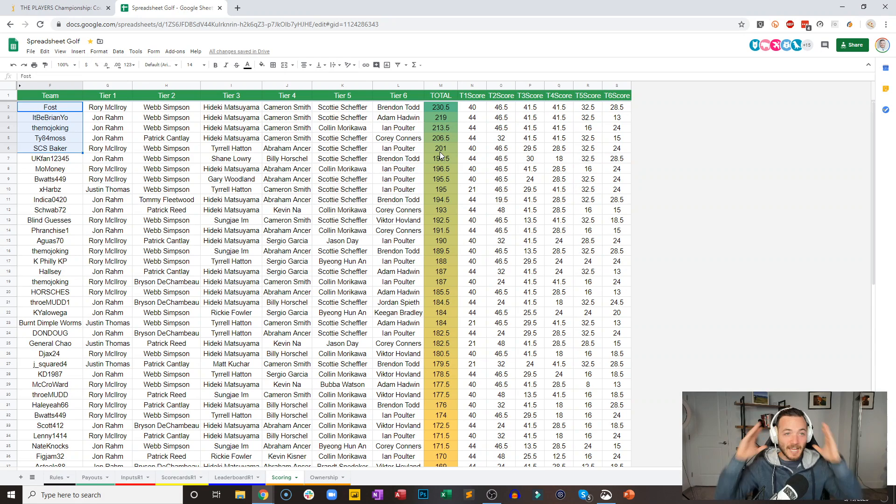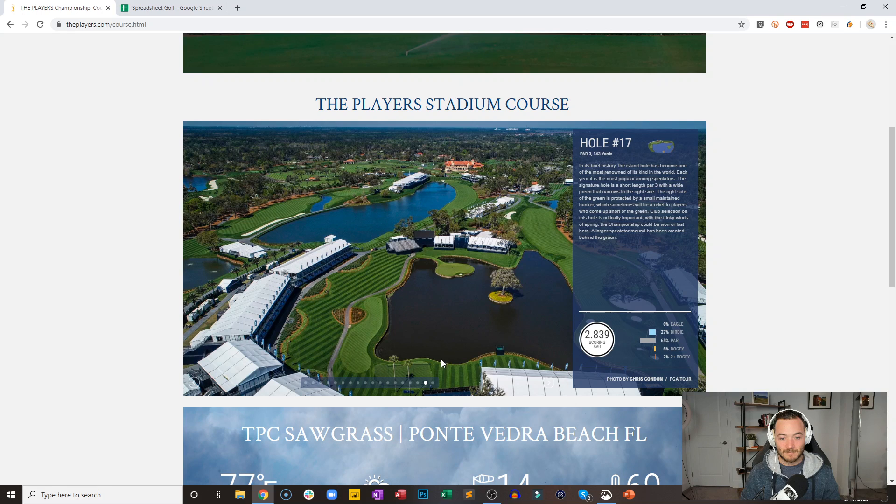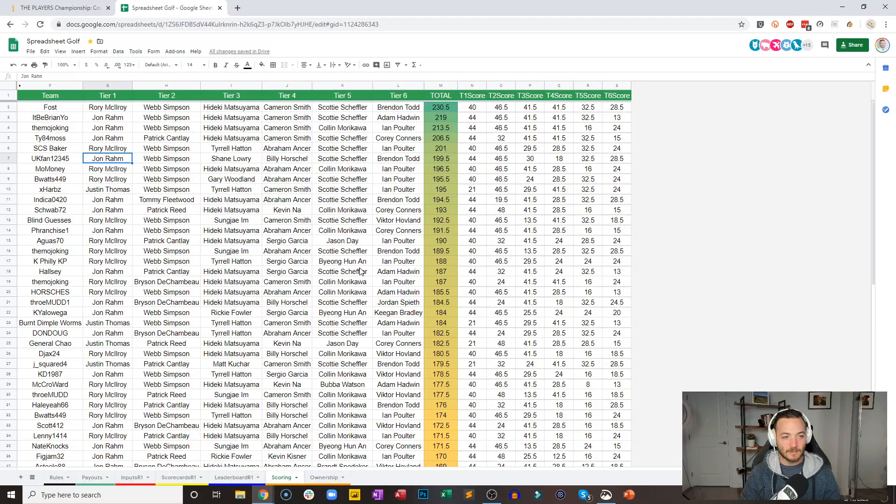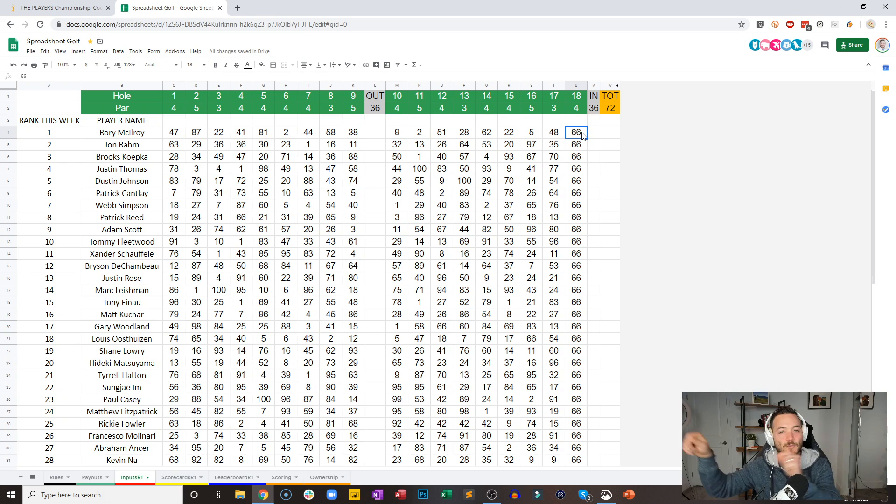We are going to head to 18 — a par four. There is certainly trouble lurking all the way down the left-hand side. You got to decide how much you want to bite off. There are trees and mulch — you can be in prison if you hit it too far right. This hole can certainly make or break a golfer and we have a lot to determine here. I'm going to now simulate the 18th and final hole of round one on Thursday.